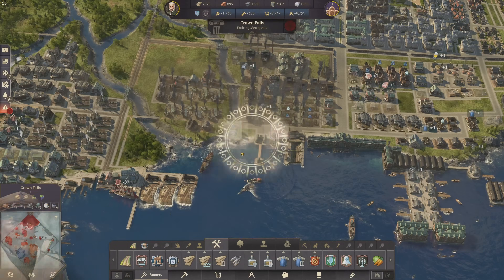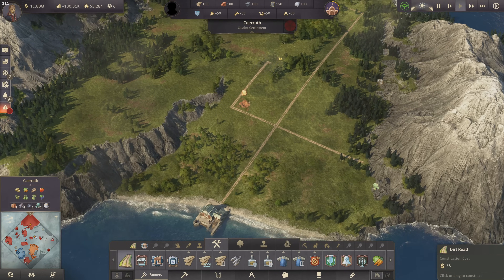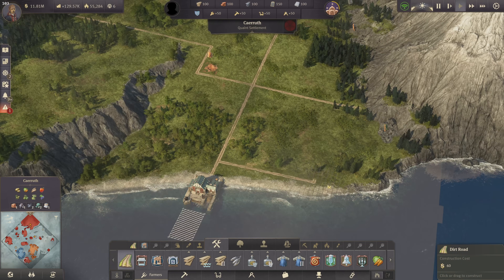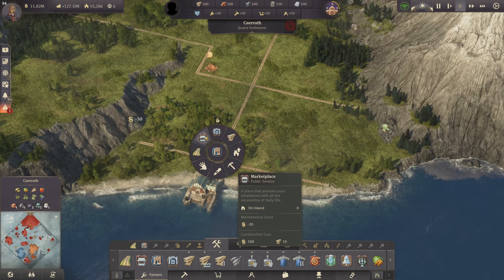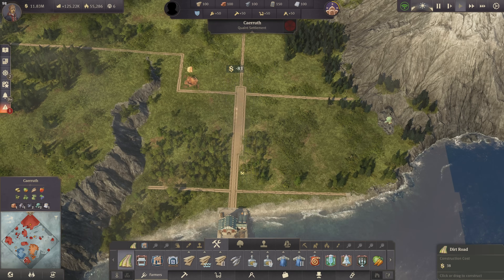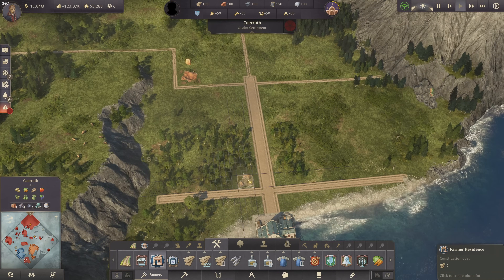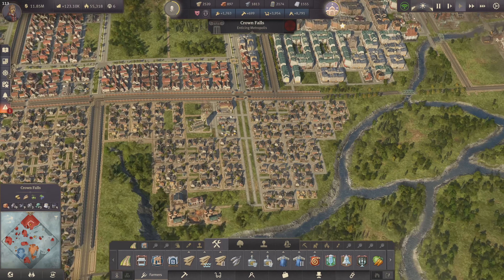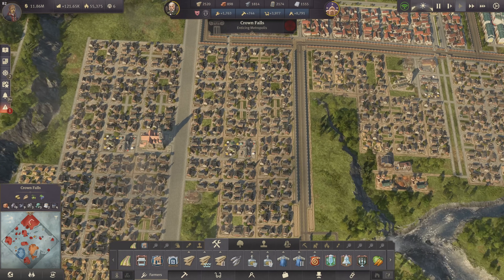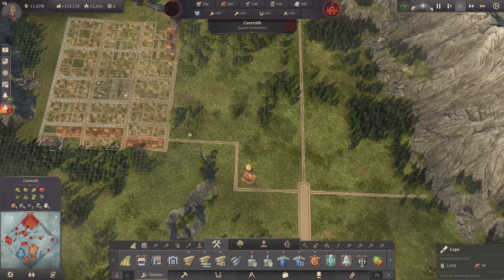Another thing I still haven't touched is Kareth. We want to get a massive schnapps production on the way — first for Crown Falls and also for the New World, because I don't want to import schnapps with my docklands. What we do here is first get a nice bigger road in the middle and along the coastal side, then add buildings. I'm going to copy one of my high density blocks like this one here and just copy it down to Kareth.